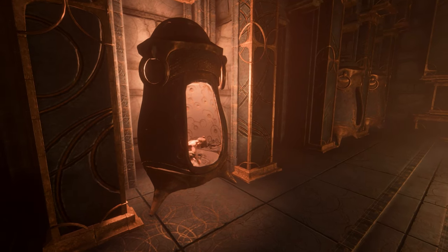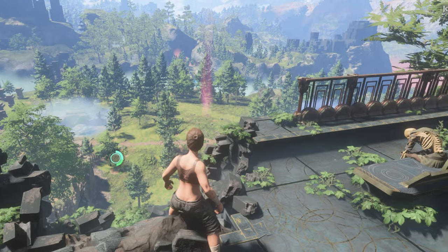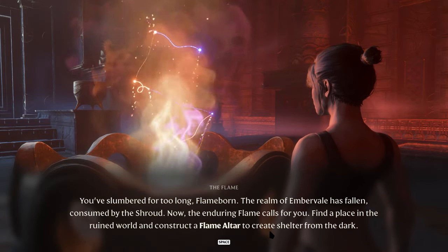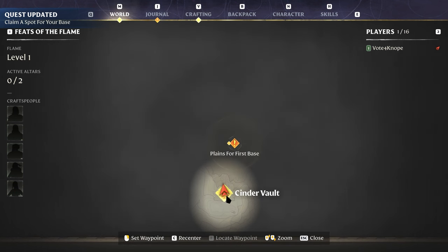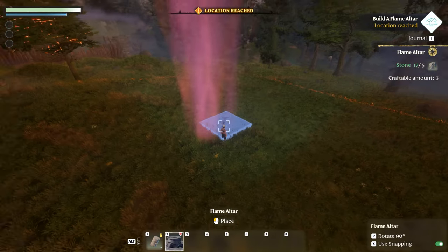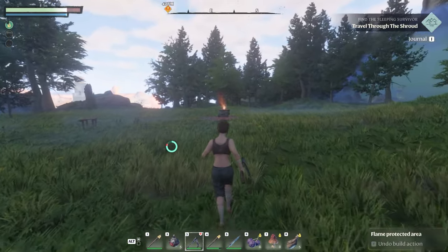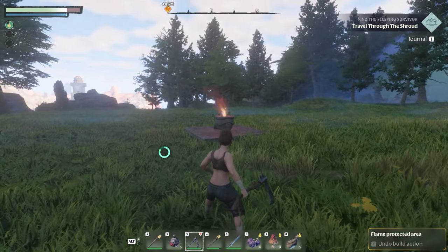Upon waking up from your survival pod, you are released in this gigantic open world and your first quest is to craft a flame altar. The flame altar marks your base location and it becomes one of the respawn locations after you die or when you load back into the game. Since the altar is a mainstay of the game, here are some things I wish I knew earlier about the flame altar.